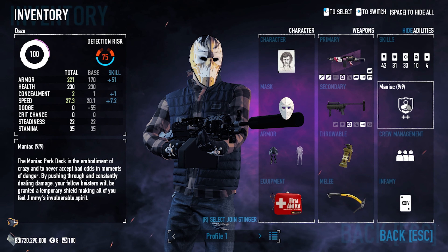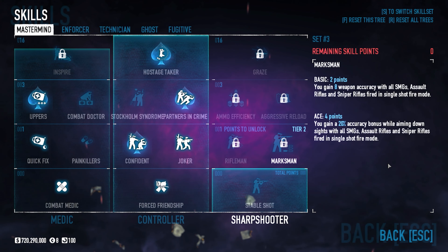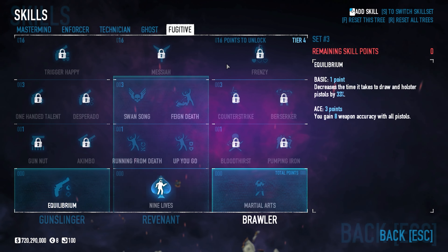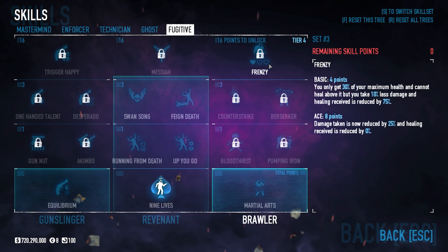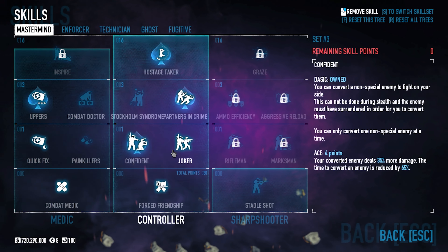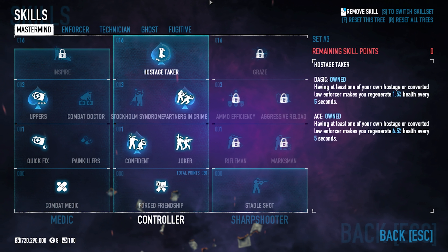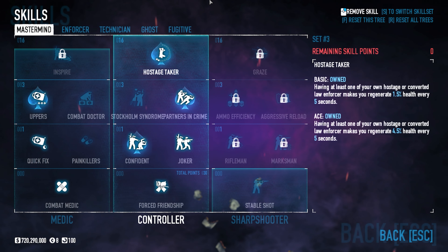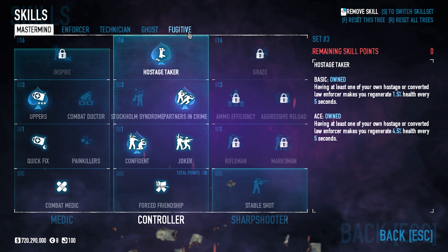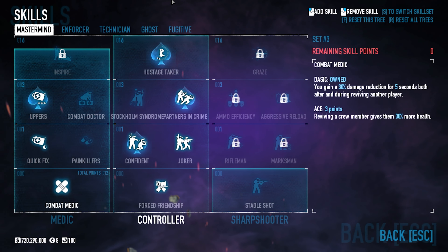I want to give a quick disclaimer: I decided to go with a health-style build for the Maniac, and I think most people opt for Berserker/Frenzy style, which is absolutely valid and very good. I tried it out but ended up more comfortable with running a health build. This is just what I personally run. If you feel like you're struggling with DPS against dozers and things like that, give Frenzy and Berserker a try — there are plenty of builds on the internet.